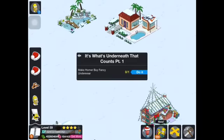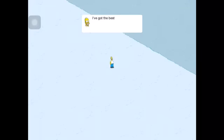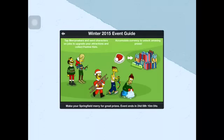Let's check out the quest: 'I've got the best decoration idea yet. What's more Christmassy than a snowman? How about a giant snowman?' Winter 2015 event guide: tap merrymakers and send characters on jobs to upgrade your attractions and collect festive hats. Accumulate currency to unlock amazing prizes and make your Springfield merry for great prizes. Event ends in 24 days, 8 hours, 9 minutes.